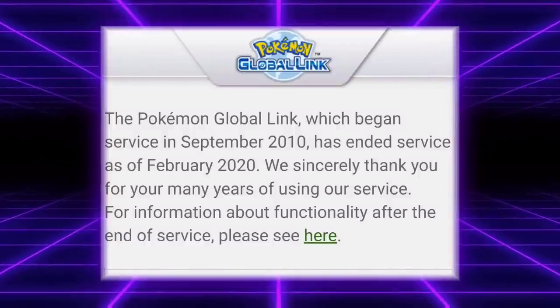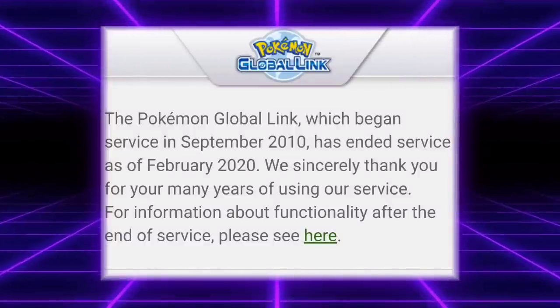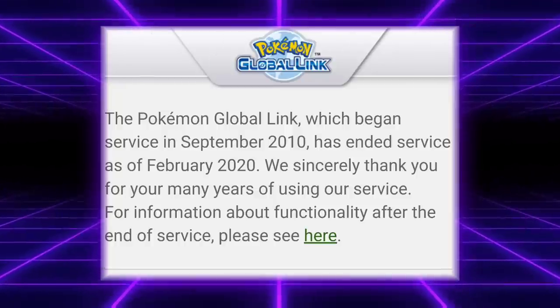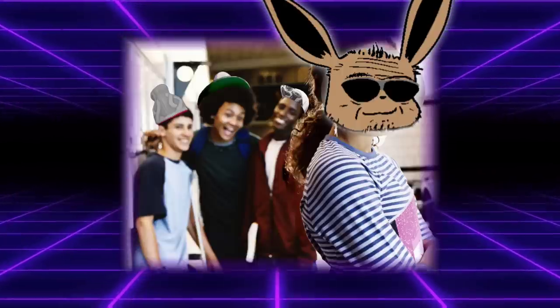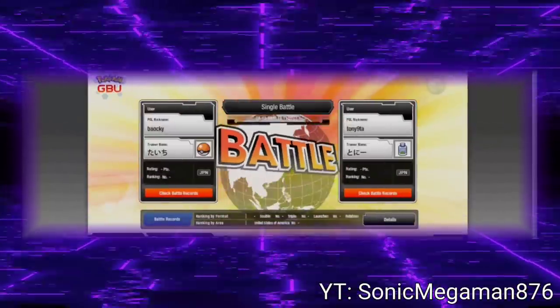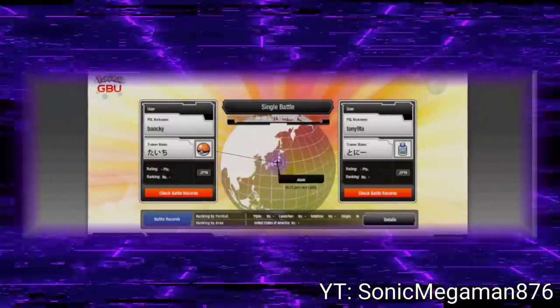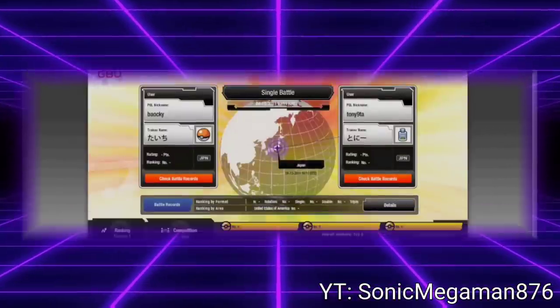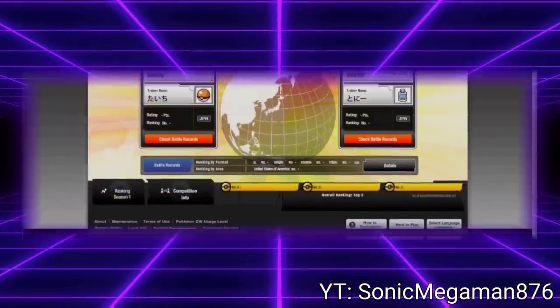The Pokemon Global Link, which began service in September 2010, has ended service as of February 2020. We sincerely thank you for your many years of using our service. For a decade, this service — which many players today do not know about due to Gen 8 VGC growing the competitive community so much — was the main hub for competitive information, rankings, and usage stats. Today, I want to briefly talk about what this service was, where it went, and why it's no longer up. So let's talk about Pokemon's lost website.